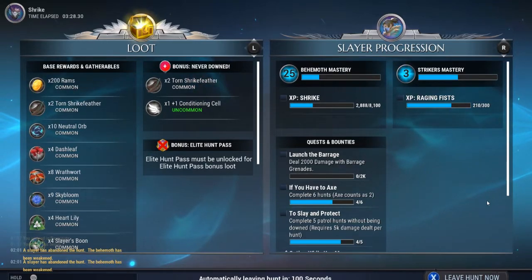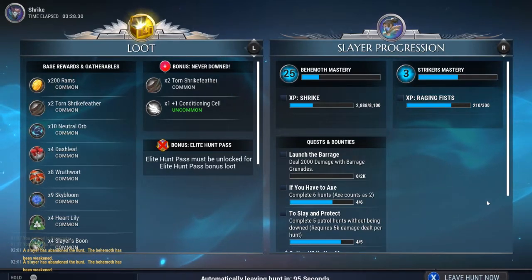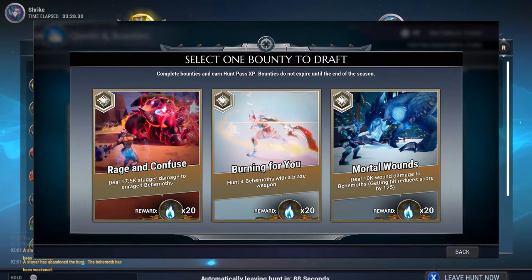Once you have a token and you're ready to draw your first bounty card, it costs one token to draw. Each time you spend a token, you draw three random bounty cards and choose your favorite to add to your active bounties — the other two are discarded. If you want to reroll, you select a bounty, abandon it, and then spend another token to draw new cards.